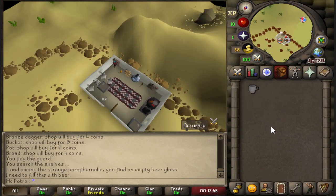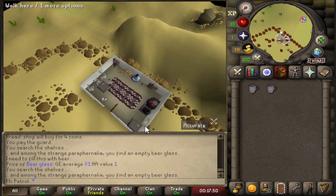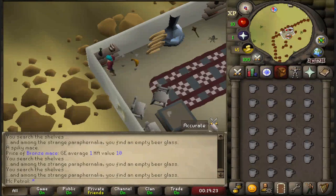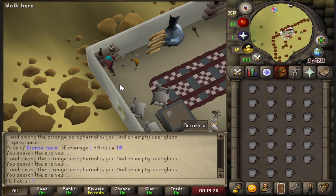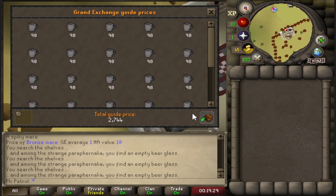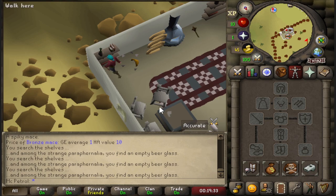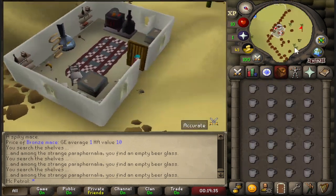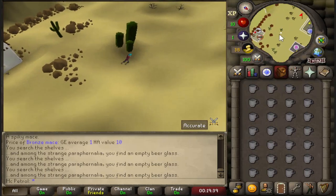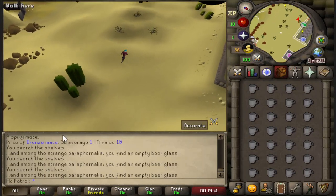We'll get a stack of GP from the Stronghold of Security, and the glasses should get us some GP to work with — buy some stuff if we need to. Slowly thinking this was a bad idea though. I think this is gonna take a long time, time I do not have. A full inventory of these is 2.7k, which we can probably sell instantly for maybe 2.3k — so that's some starting GP for tools and stuff, around 50k GP an hour if my math is right, and I'm not good at math.